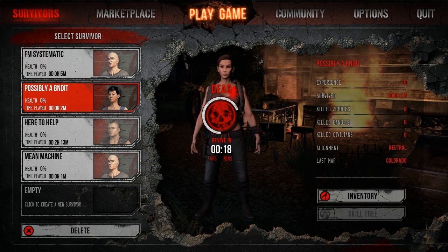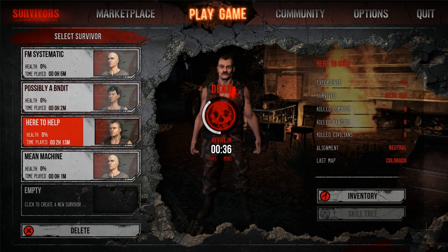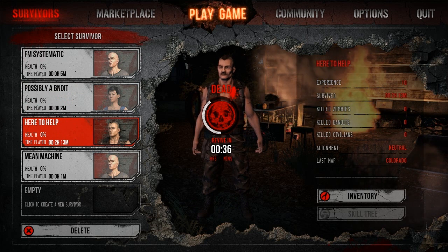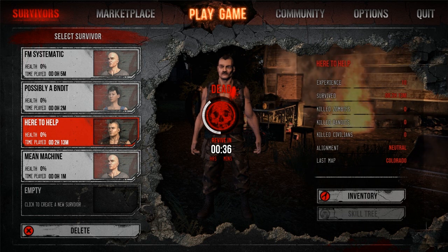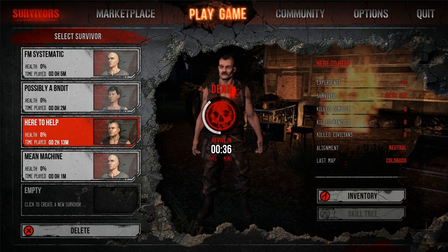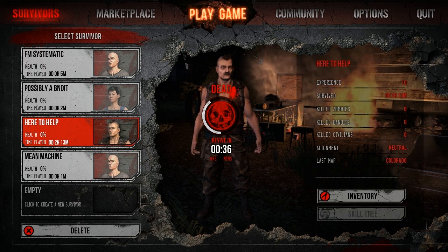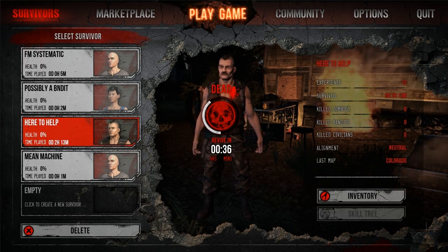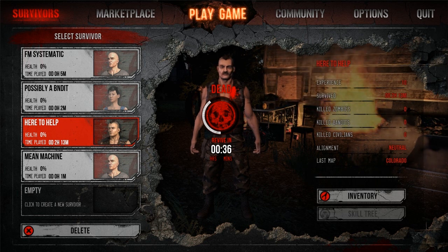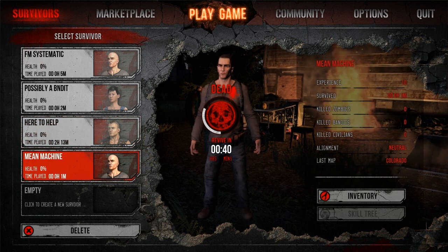My second character — she got chased by a dead policeman zombie into a building and got killed in about five hits. She lasted all of two minutes. My third character, Here to Help, spawned in a neutral zone. I believe there are safe zones in the game where nobody is allowed to fire weapons — these are highlighted on the map by red circle areas, very good for hiding if you're being chased.